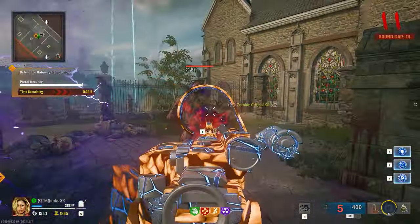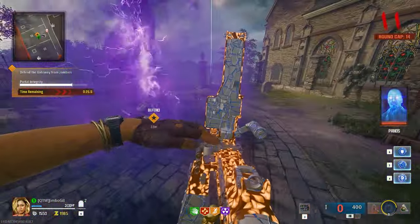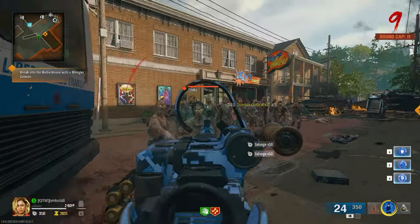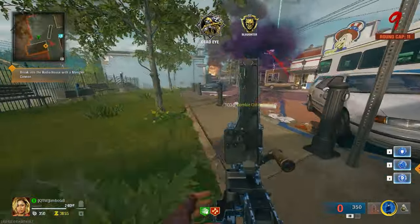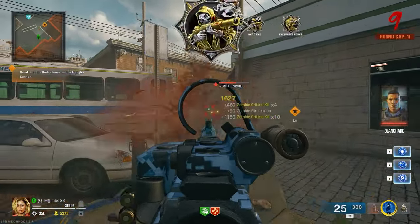I won't walk you through the process because the steps are literally on the screen, but I will say that when the round cap gets set to roughly 11, make sure that you use this to get as many points and salvage as you can before progressing. If you try to do some parts of the easter egg without Pack-A-Punch or upgrading your rarity, it's going to make it a little bit difficult and could make the process a little bit longer.